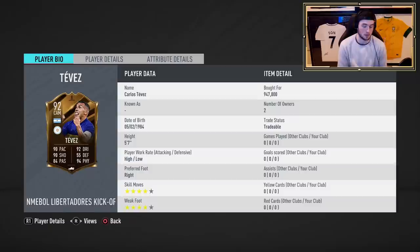So we've got here high-low work rates on Carlos Tevez. Comes with four-star, four-star as well. Five-foot-seven, 90 pace, 90 shooting, 84 passing, 92 dribbling, and 94 physical. Some pretty solid looking stats before anything else.